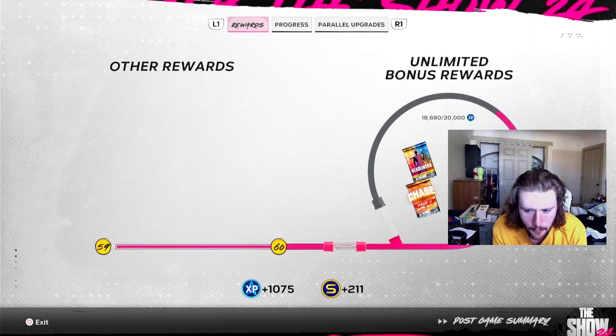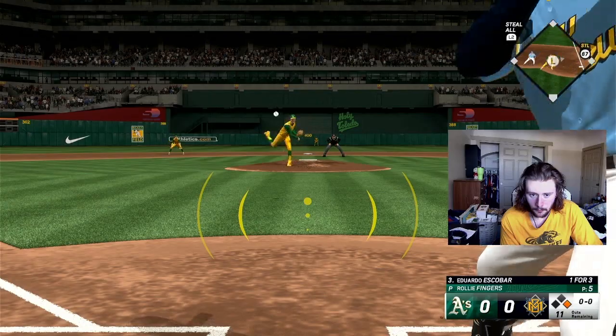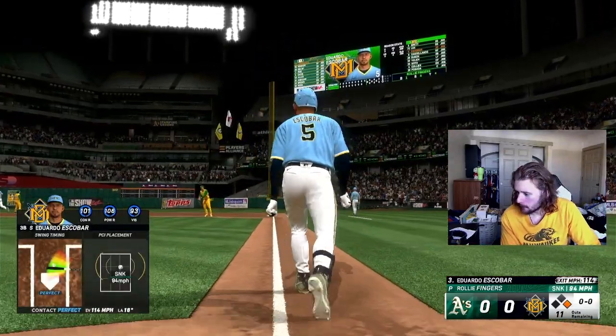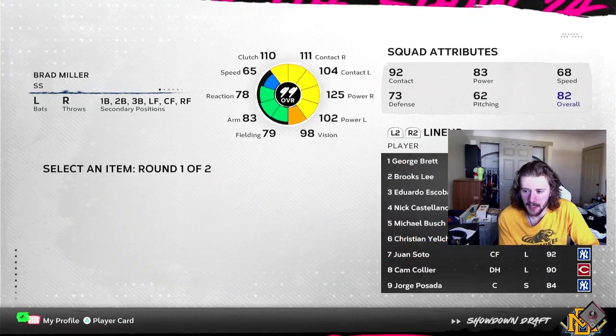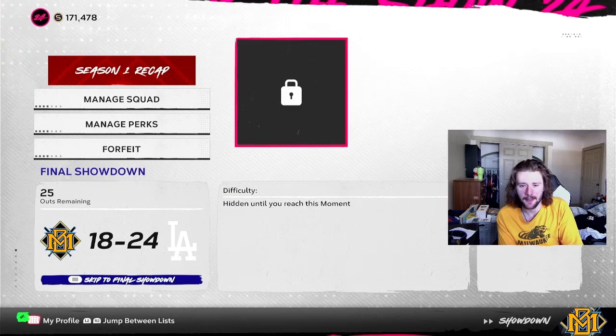My prediction is the next one's gonna be like a 94-95 Mason Miller. Close — it was an Athletics closer, Rollie Fingers. Eduardo Escobar is just him I guess. Brad Miller is 100% the move here — he rakes. Back to the showdown, we are 75% done, one mini boss left.